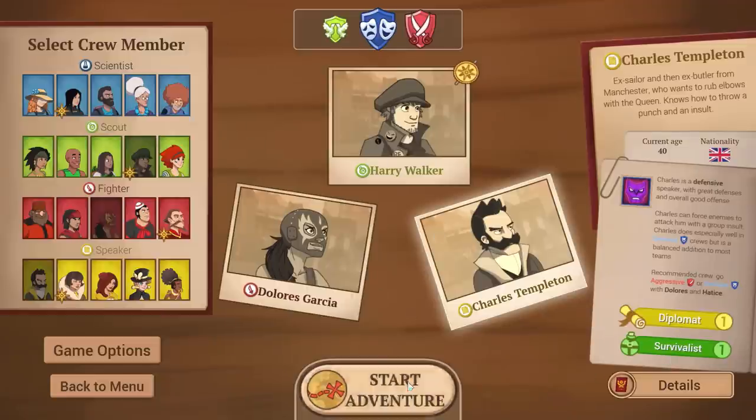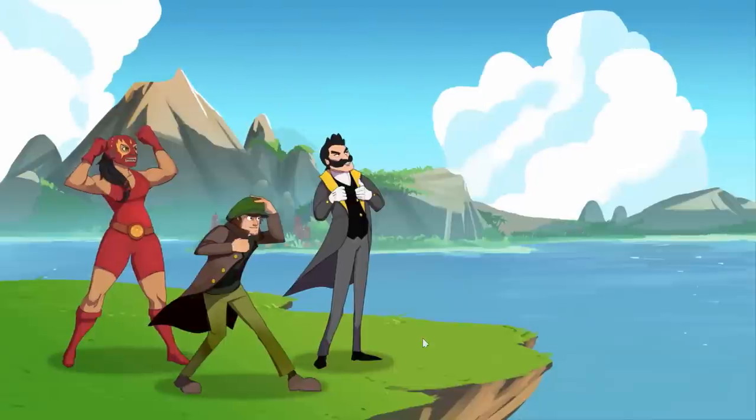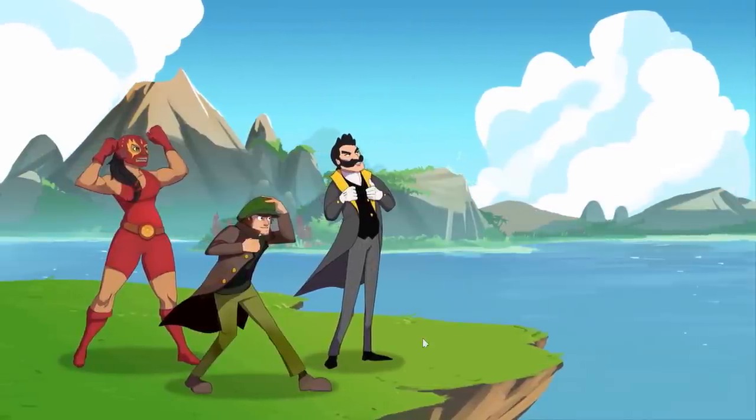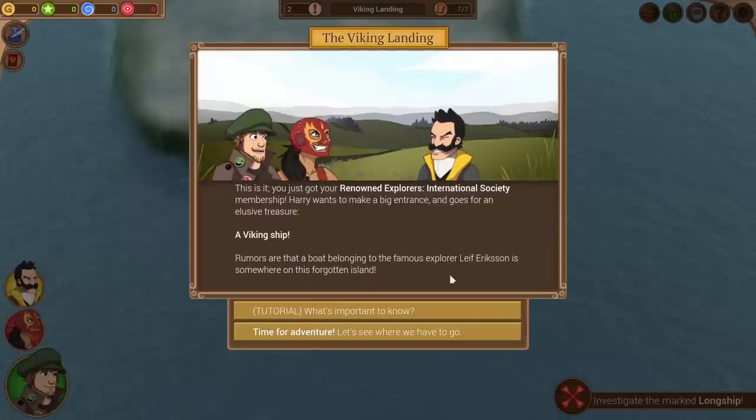I think we're ready to go — this is my party. We'll start our adventure. There might be a little tutorial early on, but I'm going to skip it and tutorialize it myself so we can get moving. Here we go — this is the very first expedition, the Viking Landing. We just got our Renowned Explorers International Society membership. Rumors are that a boat belonging to the famous explorer Leif Eriksson is somewhere on this forgotten island.